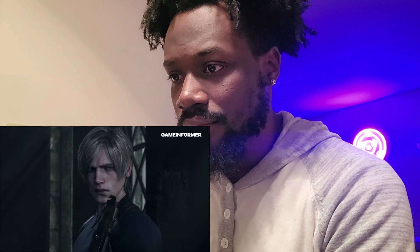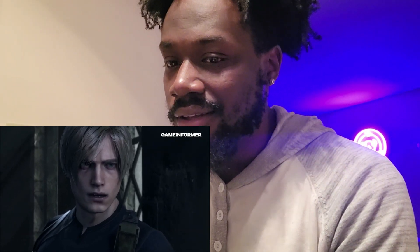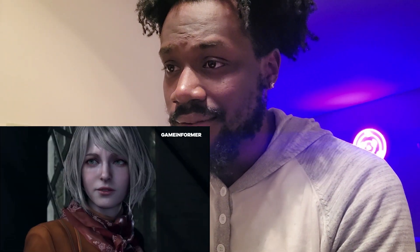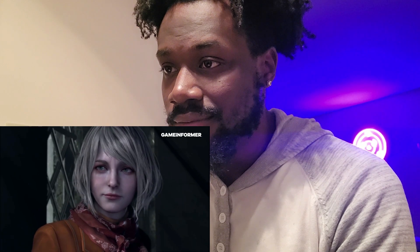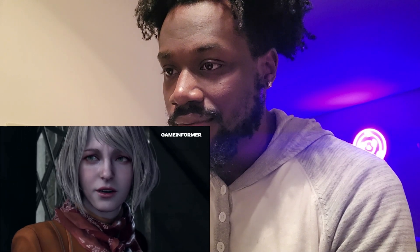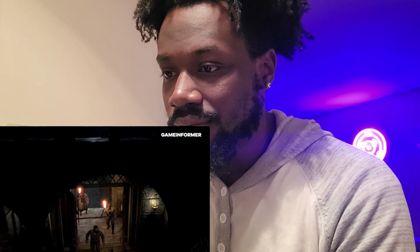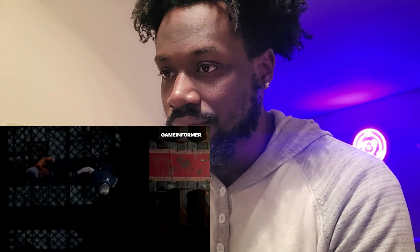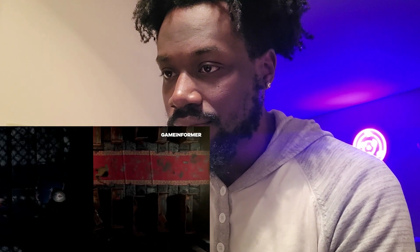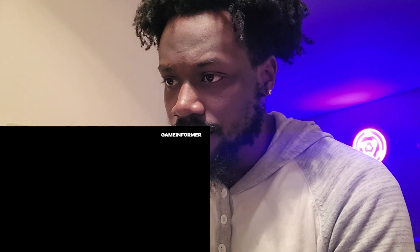Thank you for tuning into Game Informer. I'm your host Alex Van Aken. Today we're going to be taking a look at some exclusive gameplay footage from Resident Evil 4 Remake Chapter 5. We're going to be seeing some church gameplay, some Ashley gameplay, some of the cabin fight, as well as overall fighting Ganado and trying to stay alive.